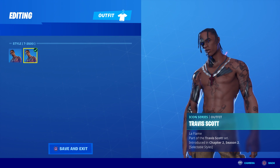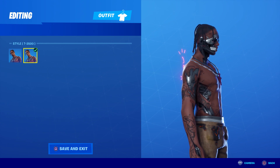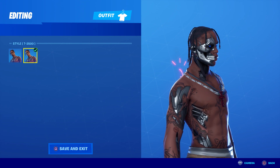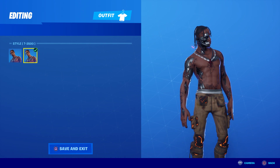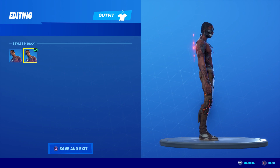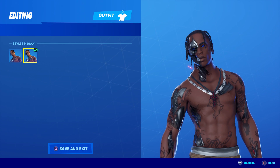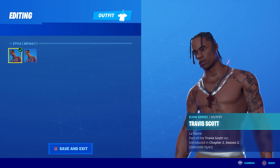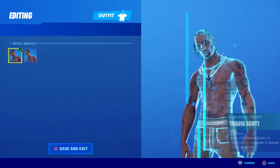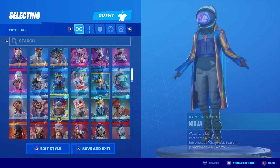Travis Scott also comes with this weird Terminator T-3500 style — someone let me know if he's actually a Terminator fan. This one creeps me out because his face is ripped in half and his stomach's opened up. It looks like the fire does glow with ember-like things on his pants, and his eyes turn blue. Basically he just gets a few rips and his pants go on fire.